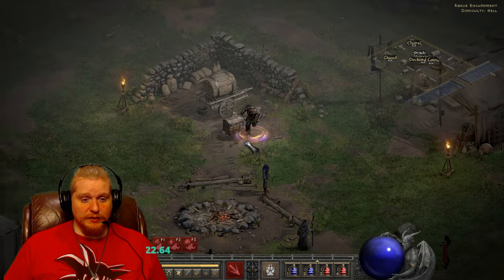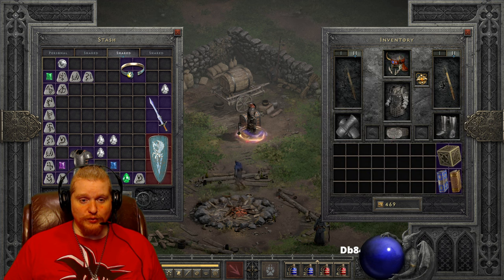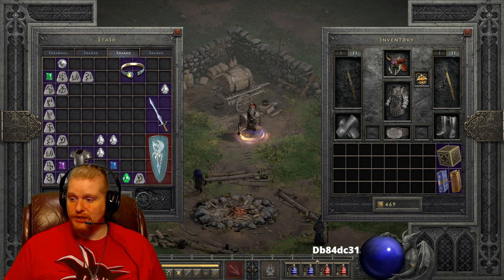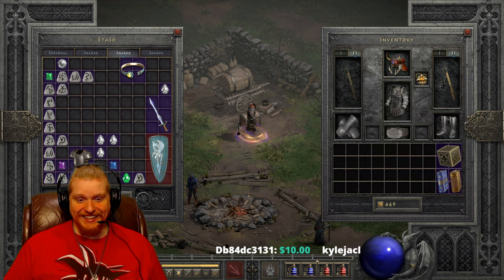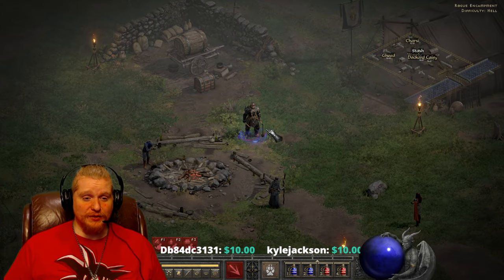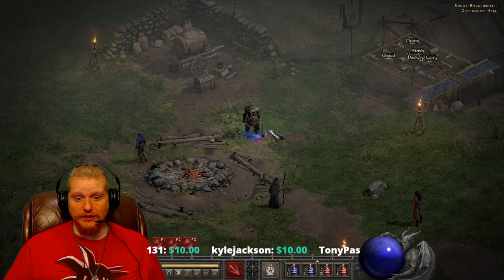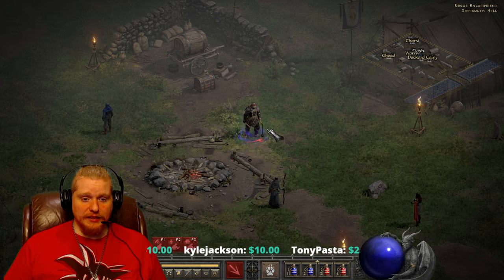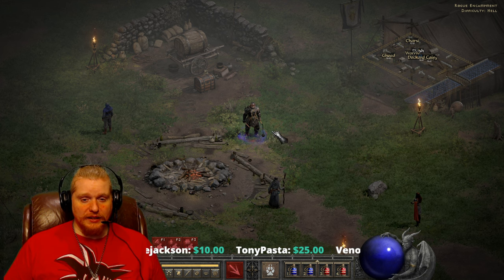There's really not much more to talk about with this item. It's a helmet that turns your barbarian into a wolf — just right into a wolf. As always, I do appreciate you guys and gals watching my videos. If you're interested in finding this item, I do have a link in the description for my magic find video, which should give you all the information you need on how to find it. Thanks for watching.